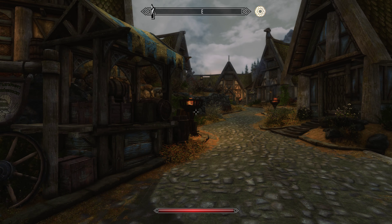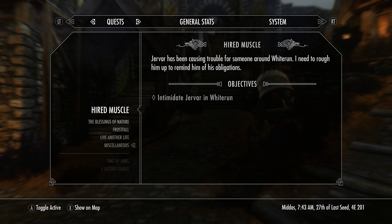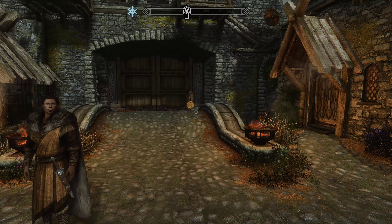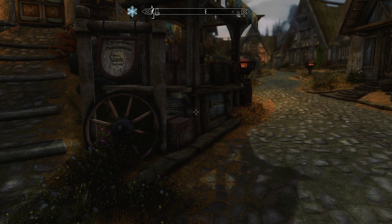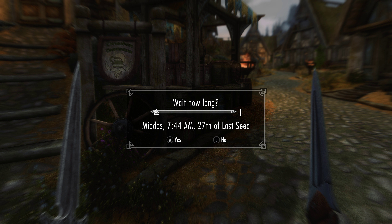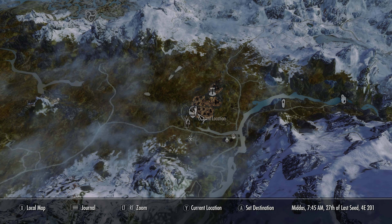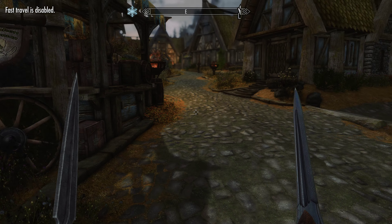We actually have a quest to do — it's to intimidate Javar in Whiterun. He's down by the stable, okay. Let's go find him then.